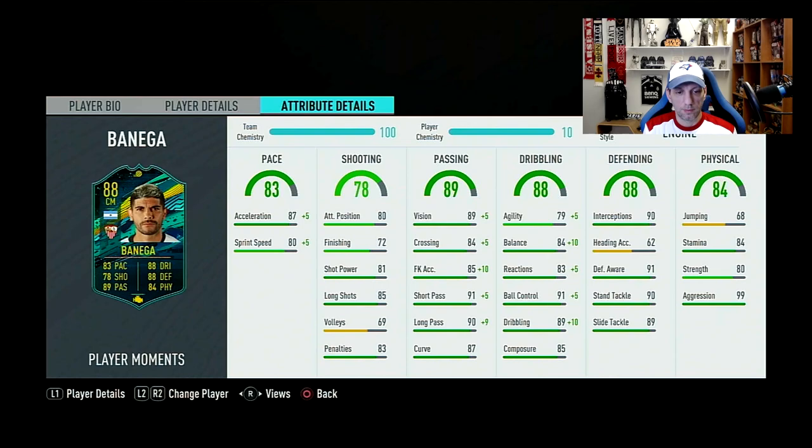Checking his details: overall pace is 83 — I wouldn't have thought we'd see Banega with 83 pace. With 87 acceleration and 80 sprint speed, I already applied an Engine, so acceleration goes to 92 and sprint speed to 85, which is really nice for a midfielder. Shooting overall is 78 — attack positioning, shot power, long shots, and finishing are low, which is an issue. Passing is the highest stat with great vision, short pass, long pass, and curve.